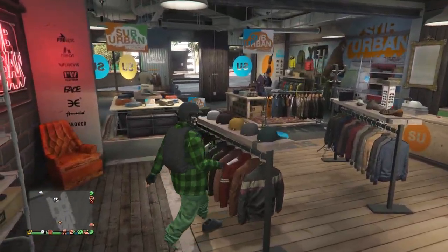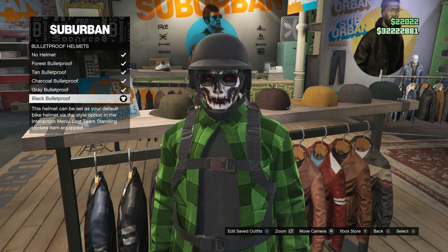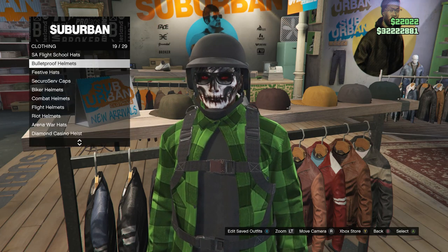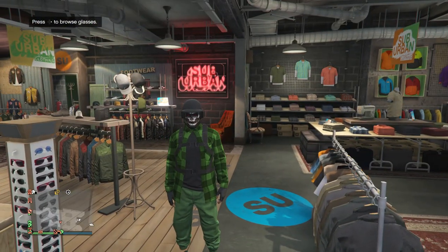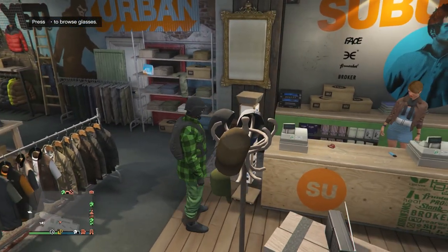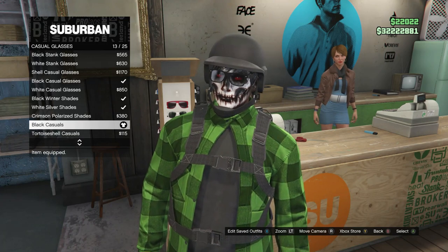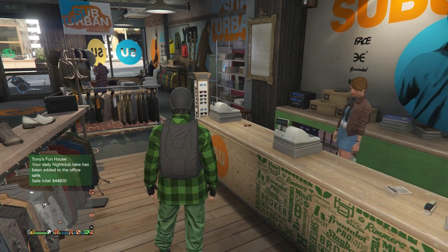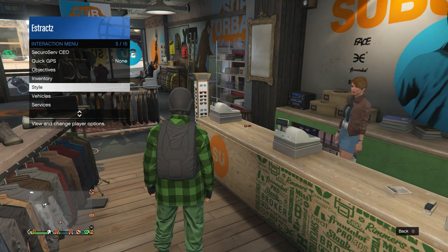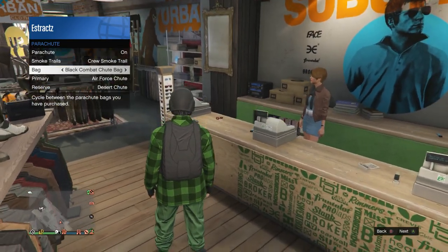Head over here to the hats. Scroll down to bulletproof helmets, which will be on slot 19. Click on bulletproof helmets and equip the black bulletproof. After you equip the black bulletproof, for the glasses — it's up to you whether you add them. Walk over here to the glasses, scroll down to casual glasses, click on casual glasses, and equip the black casuals, which are on slot 13. After you have the glasses — or not, it's your choice — pull up your interaction menu, scroll down to style, scroll down to parachute, make sure your parachute is set to on, and you can also add the black combat chute bag if you want.